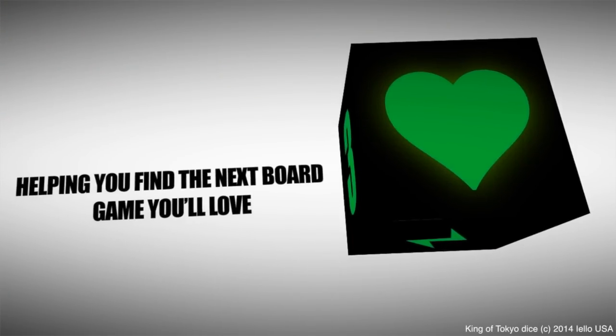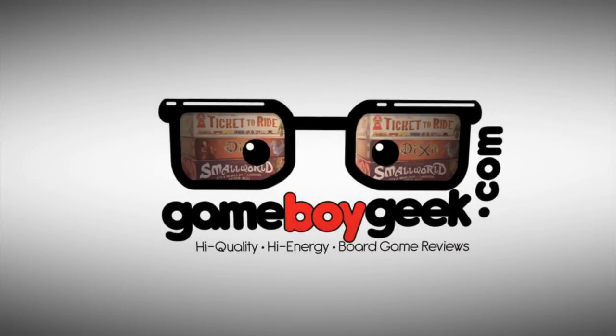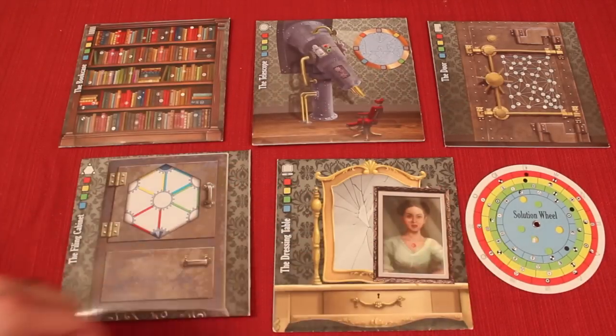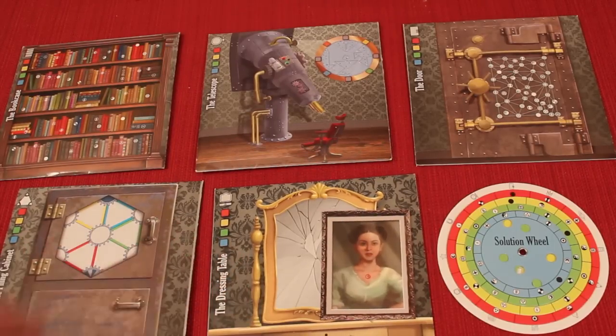I'm not going to spoil anything here — I'm just going to show you generally what comes in the box and how certain things work. Escape the Room has five envelopes that all have puzzles inside of them. There's also a solution wheel that you'll be using to try to see if you're right at certain times during the game. Some of them have puzzles right on the front that you'll be using to solve with things from other envelopes, and some of these envelopes might have other special things inside.